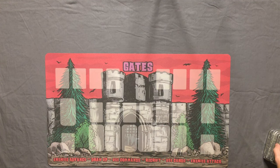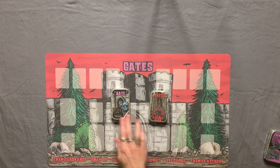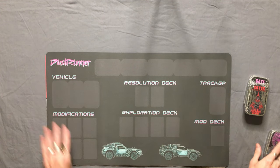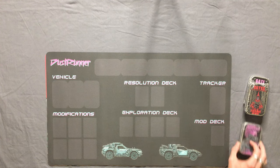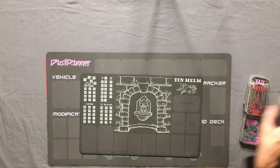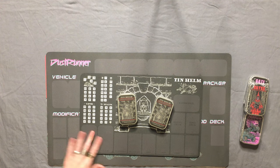So there we go — let's check these out one by one. We got the Gate mat for Gate, and I'm going to be doing unboxings and playthroughs of that game. Then we've got Dust Runner and the game itself — I'll be unboxing and doing playthroughs of that also. And last but not least, not one but two Tin Helm mats — I love how small it is, that's adorable — and two copies of Tin Helm. I'll be unboxing that and doing playthroughs as well.